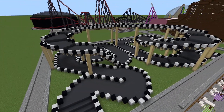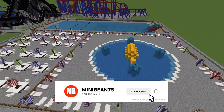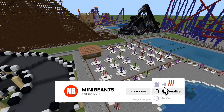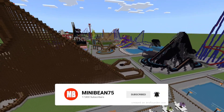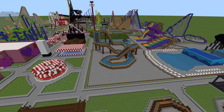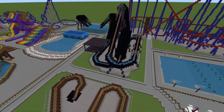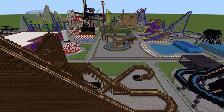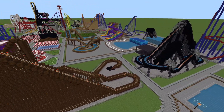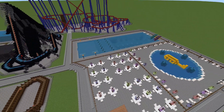Before we get too far into the actual track itself, I want to take a look at everything over here. As people who have been watching for a while know, I've already got a water area over there where I've got a log ride, a lazy river, some different water slides, and a working wave pool. I figured that's cool, but I feel like I need a little bit more water stuff to really tie the entire park together, so I decided to make a little something something over here.